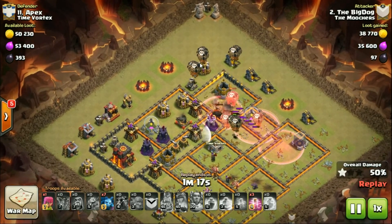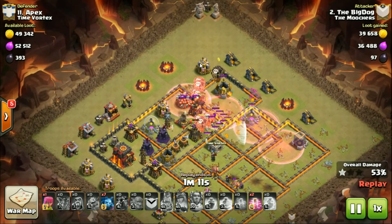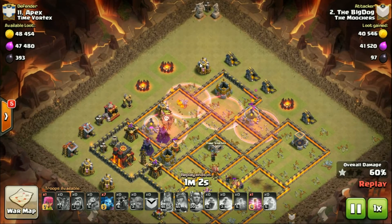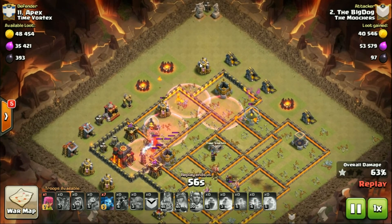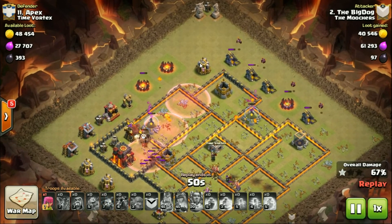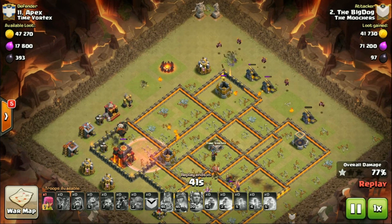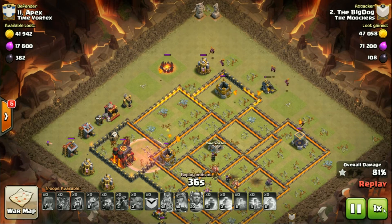Just a couple of loons, freeze the inferno - the only inferno left - and then hastes come around. I probably dumped the loons in a bit early, could have done with saving a couple for the back end. Maybe a heal on the back end as well rather than just the haste, because obviously all the air bombs are there. A lot of them took out loons rather than hounds. This one does get a little bit close. The last hound again doesn't pop but with the extra cleanup this time it's not such an issue on time.